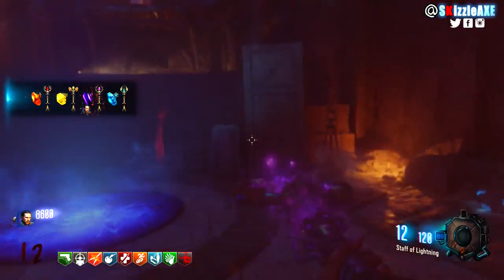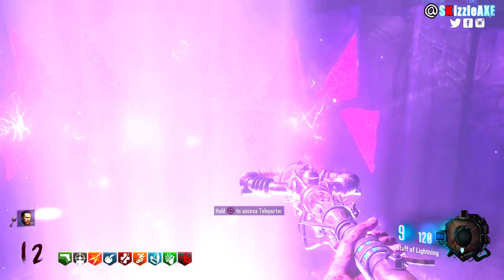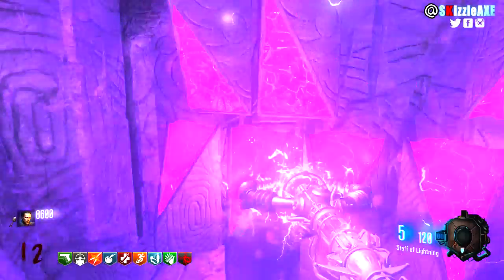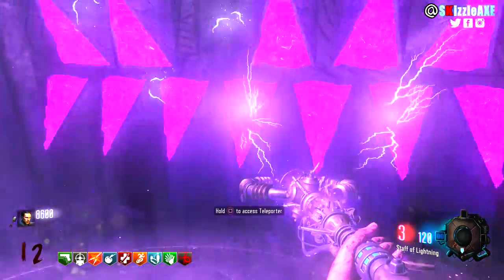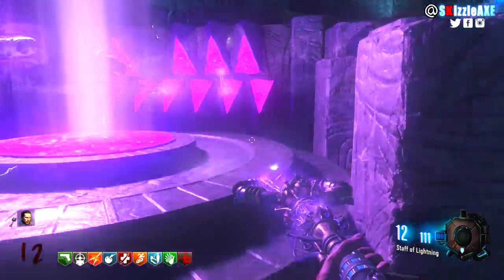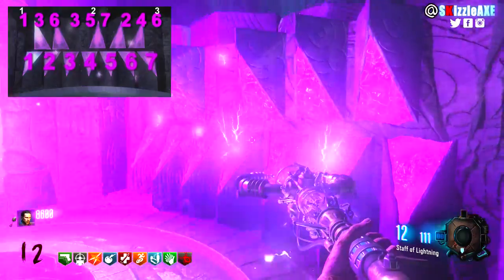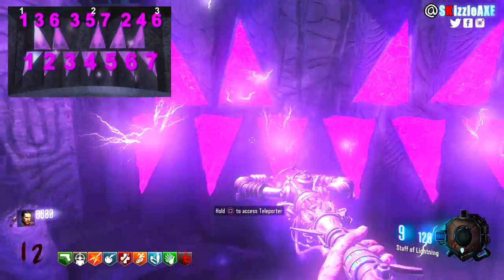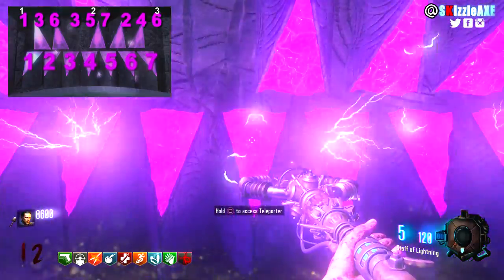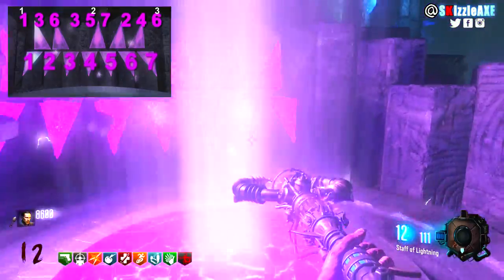To upgrade the lightning staff, step 1: go back to the crazy place — you can use any portal this time, unlike when getting crystals. Inside the crazy place you will see triangles — shoot the bottom part of each. There are 7 triangles and you need to shoot 3 sets of numbers in any order: the first set is 1, 3, and 6; the second set is 3, 5, and 7; and the last set is 2, 4, and 6. Very easy.